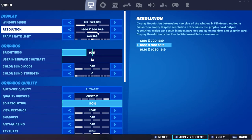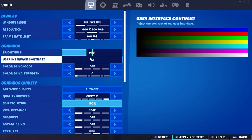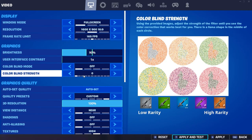Honestly, changing these two settings right here — if you put it on 1600x900, you're gonna have your frames going crisp. My framerate I have on 165 because that's the refresh rate on my monitor. For brightness, I have mine at 90, and I don't use any colorblind mode.